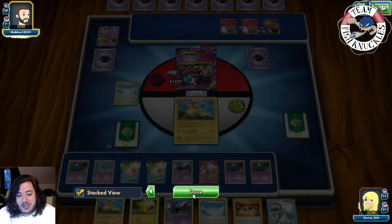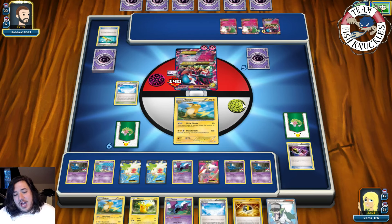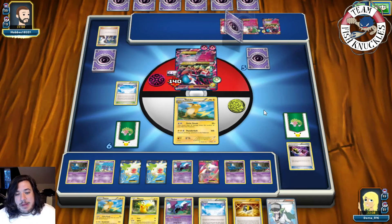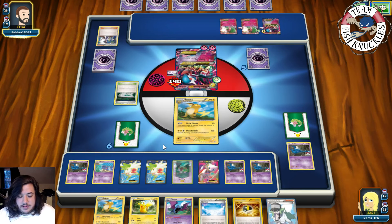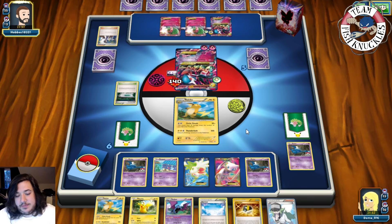Super Rod shuffles three Pokemon back into their deck. Hoopa and Mew come back to their hand. Hopefully they put Hoopa down so we can copy its attack with Mew. My plan is to maybe use Sky Return with Shaymin to put damage on the Gardevoir. Opponent uses Sycamore — discards VS Seekers, Lysandre, Mega Turbos — then a Fairy Garden comes down. We discard a Golbat and a Shaymin and the other Zubat.